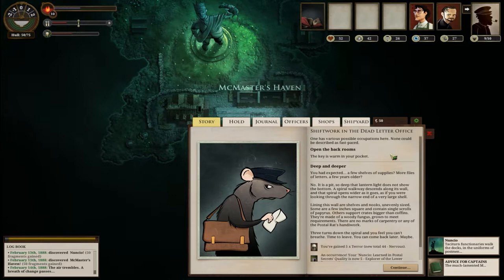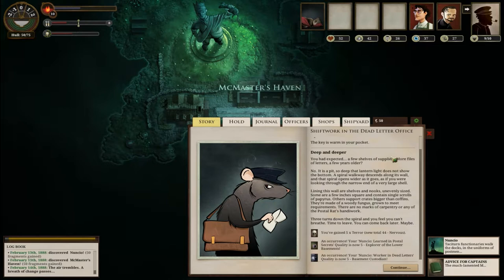Deep and deeper. You had expected a few shelves of supplies, some files of letters - no, it is a pit so deep that lantern light does not show the bottom. A spiral walkway descends along its wall, opening wider as it goes, as if you were looking through the narrow end of a very large shell. Lining this wall are shelves and nooks, unevenly sized - some a few inches square containing simple scrolls of papyrus, others supporting crates bigger than coffins, made of a woody fungus grown to meet requirements, with no marks of carpentry or any of the postal rats' handiwork. Three turns down the spiral and you feel you can't breathe. Time to leave. You can come back later maybe.